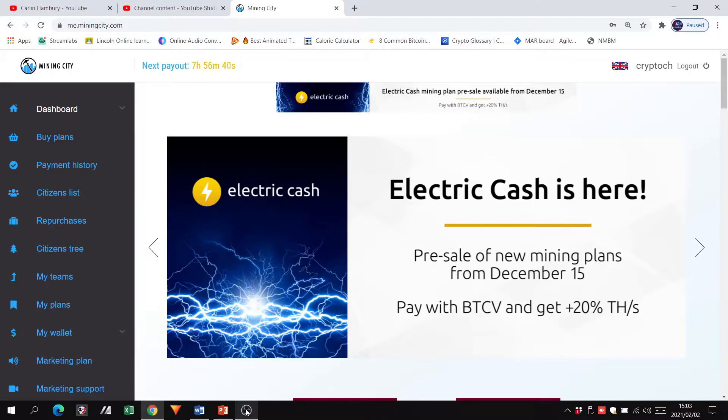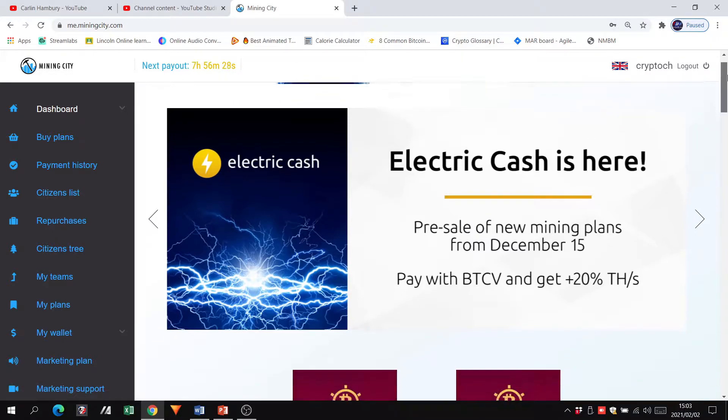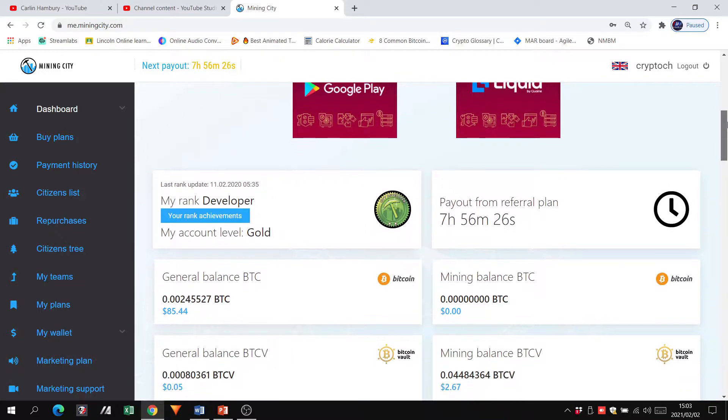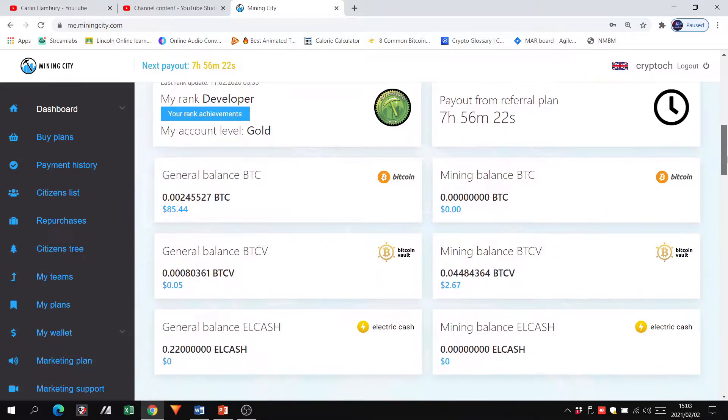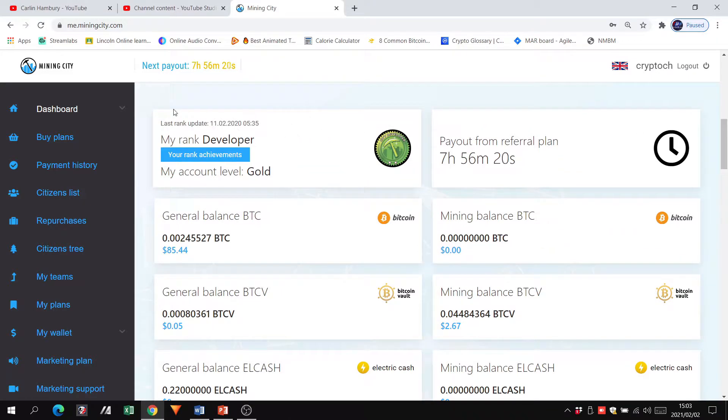Good day and welcome. Today we're going to be looking at the back office. When you log into your account, this is your back office. Here we can see the promotion for Electric Cash — we are still in the pre-mining phase. As you scroll down you'll see different links, and then we have our dashboard which will indicate your particular rank.